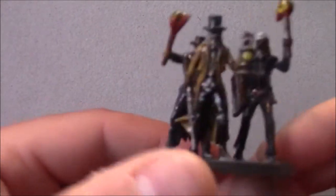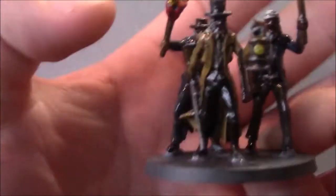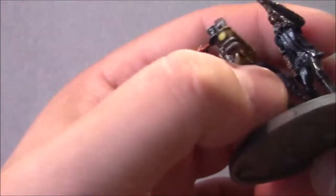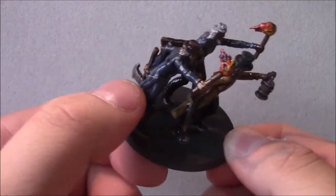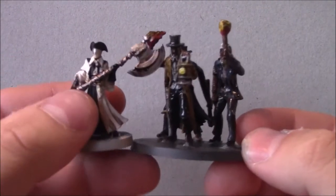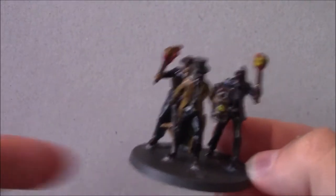So on the base you've got a bloke with a rifle and a lantern, a bloke with a torch and an axe, and a bloke with another torch and a shield. These are your basic grunts — you'll be facing a lot of them in the board game. I painted them in different cloak colours — brown and black — just to make them seem different, since they're mobs. Comparing them to a normal hunter, they're about the same size.